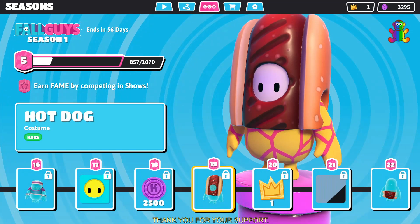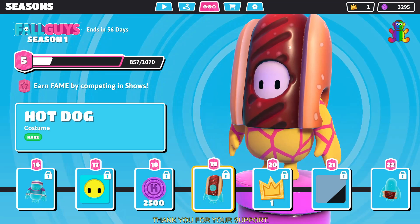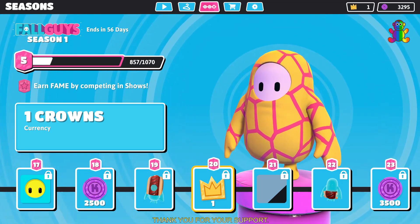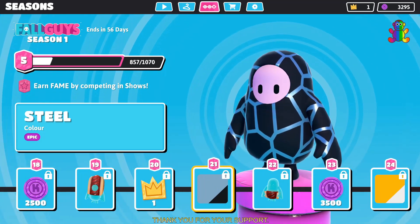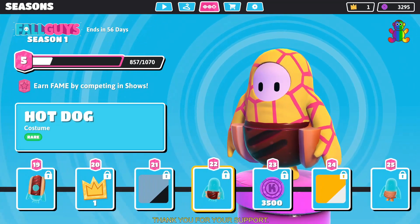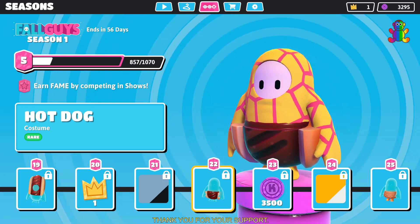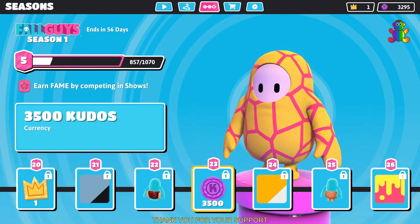Level 19 you get a hot dog costume which is rare and pretty cute. Level 20 you get another crown currency. So there are two different currencies in the game: kudos and crowns. Level 21 you get another color with epic rarity. Level 22 you get a hot dog costume — you can combine it with the level 19 item for a full hot dog costume. Level 23 you get 3,500 kudos currency.